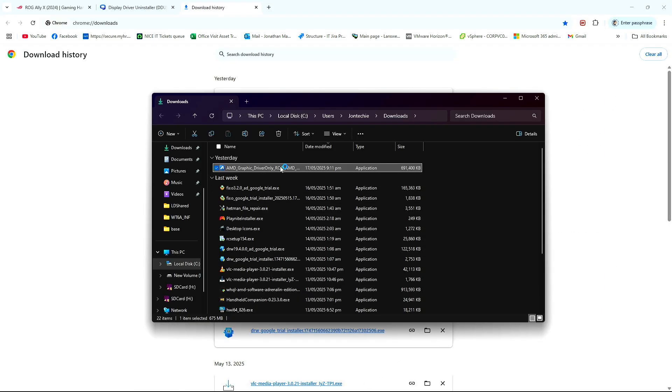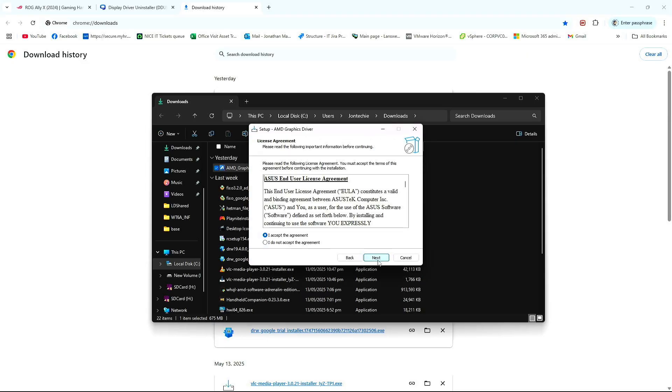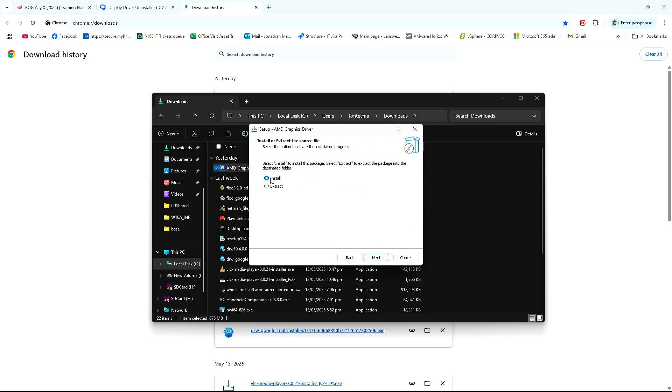Double-click. Then next, next. Huwag nyo i-click yung install — click nyo yung extract. Then next, next. Mamili kayo kung saan nyo i-extract — akin dito na lang sa C. Next lang natin. Once na-extract na sya, finish.